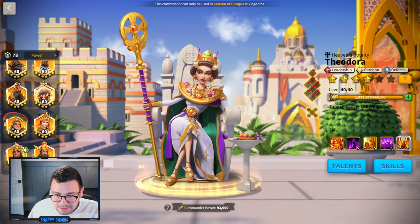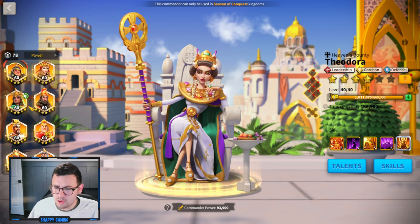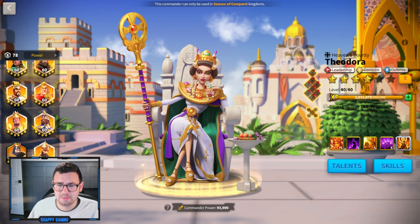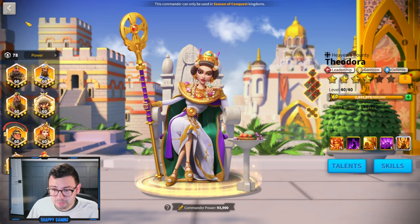I think that's about it: we've got Gilgamesh-Nebu, Scipio-Flavius, Guan-Alex, Saladin-William, Attila-Takeda, and Nevsky-Joan. So that's what we're working with this KVK.